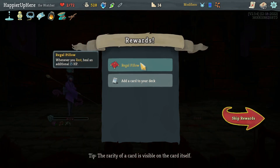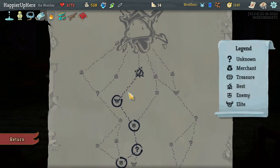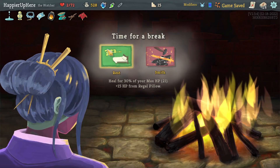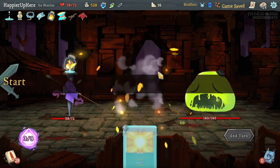Regal Pillow - whenever you're resting heal an additional 15 HP - as well as Lesson Learned, Devotion, and a Curse. I think I'll take Lesson Learned. Then I have to rest - I can't go into the final fight with the same level of stress as so far. I would have loved to upgrade the Eruption though.